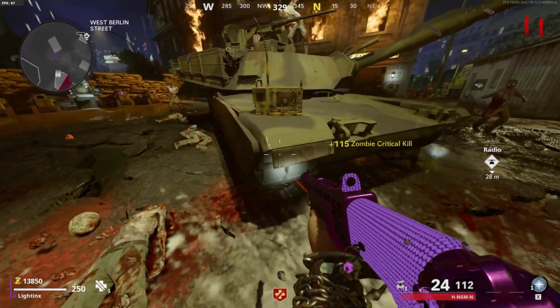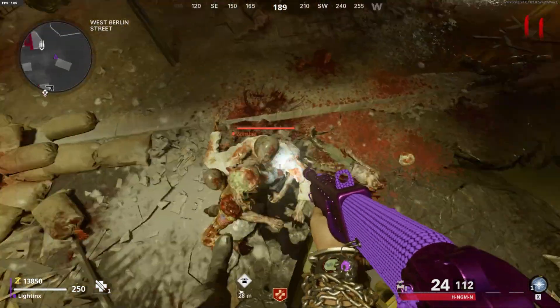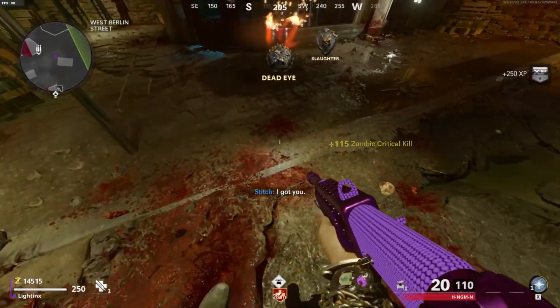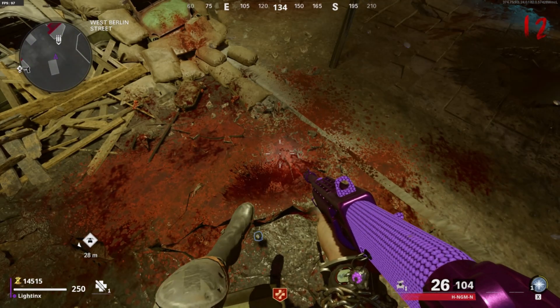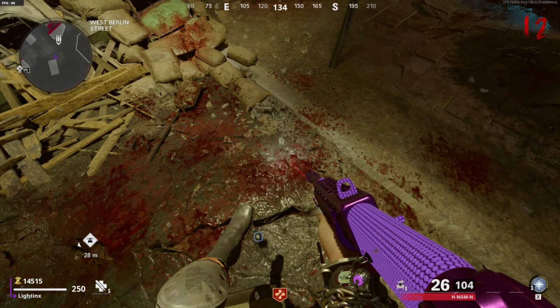For our next glitch, all you want to do is make your way over to West Berlin Street and jump on the corner of this tank right here, then pull back a little bit on top of this yellow radio. All zombies will pile up right below you if you've done the glitch correctly. It's a really good glitch to get critical kills, which can get you camos and XP really fast.